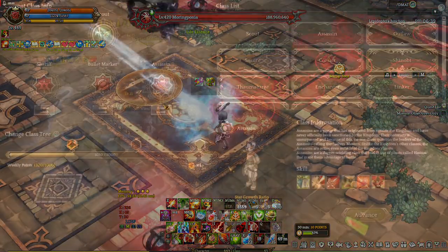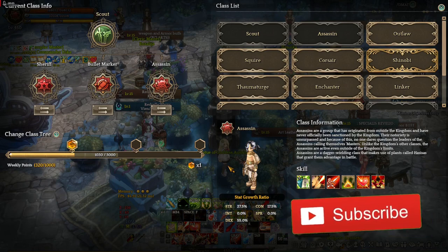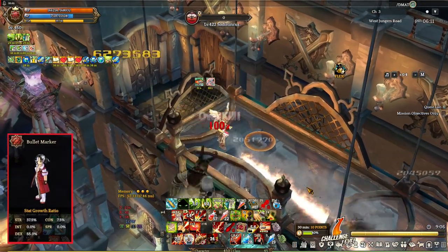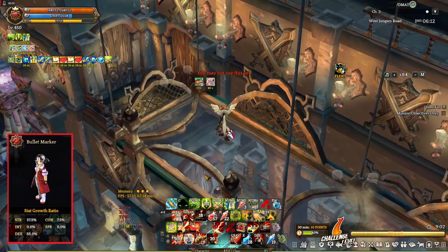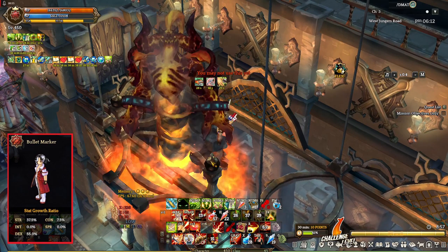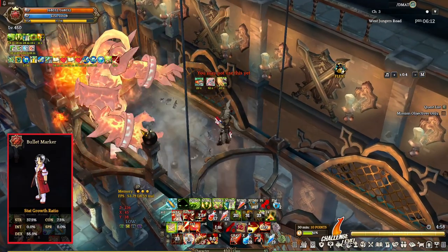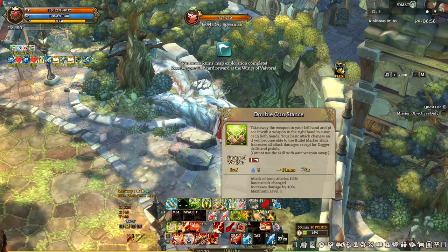Second class build is Assassin, Sheriff, and Bullet Marker. It's a relatively new build. It can deal with almost everything in the game. Single target DPS is great, AoE is good, mobility skills are present, and you have a lot of iframes in this build. And most of all, in my opinion, pistol-based classes are just cooler than the others. This is the build that I use for soloing in-game content. In my opinion, this is the top scout build at the moment.